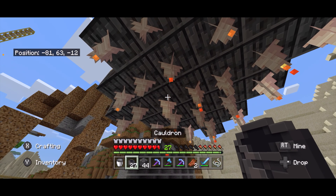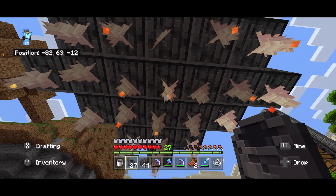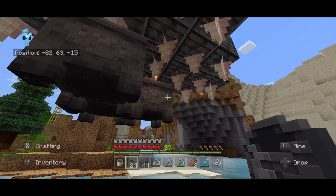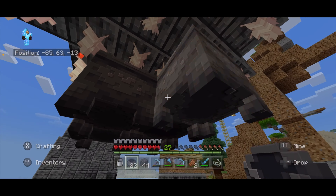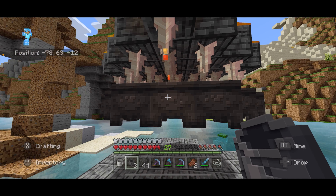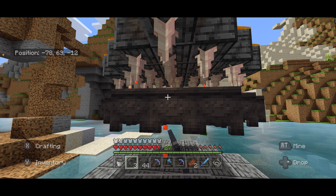Then what we are going to do is grab our cauldrons and place those underneath the dripstone. Under every single one, you're going to place a cauldron. To place these cauldrons, just crouch and place them. That way you're not trying to collect from the cauldrons.